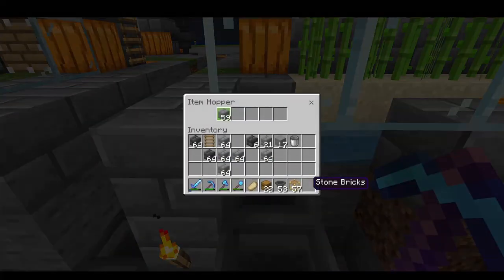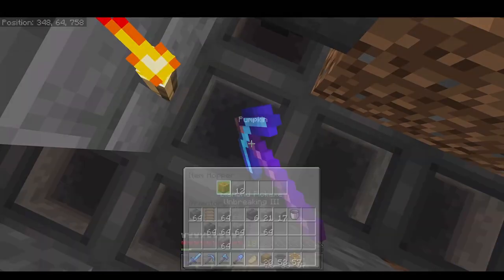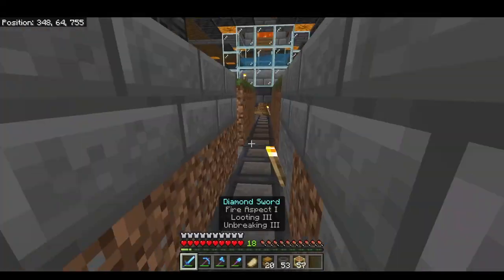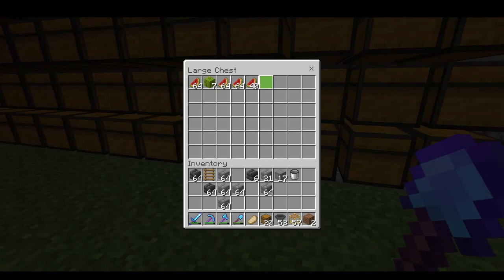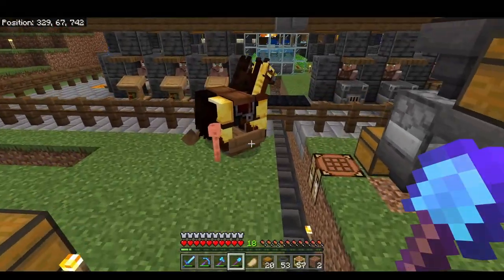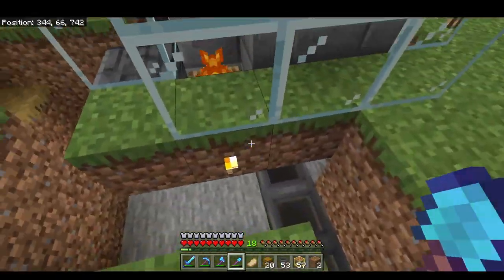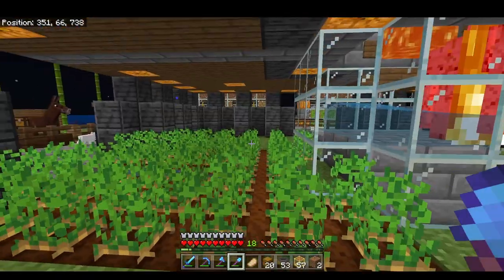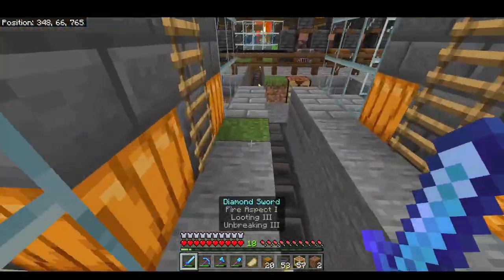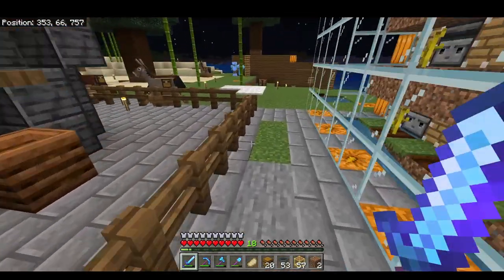I'm going to test this one out — I'm going to throw some stone bricks in there and see if they're moving through. The stone bricks are going through. The iron has finished transferring and now we're on to melons. That's what the hopper line looks like from above. Pretty ugly and I really gutted my entire area here, but that's it, that's how it works. Sewers aren't pretty either and you can kind of think about this as an item sewer.